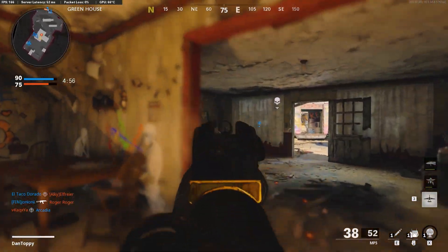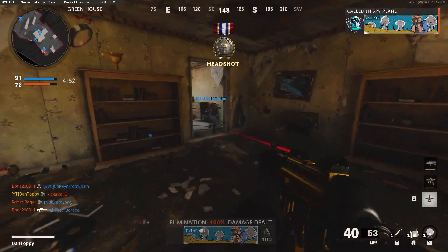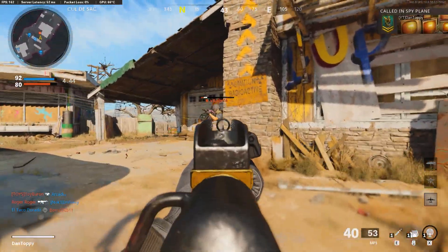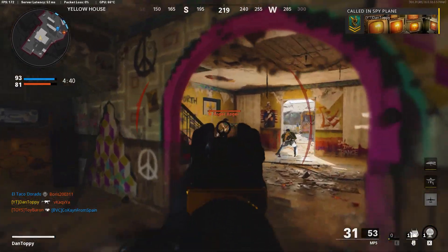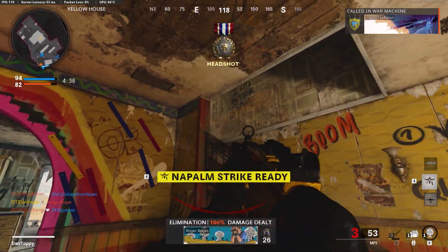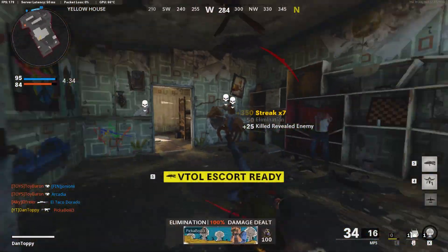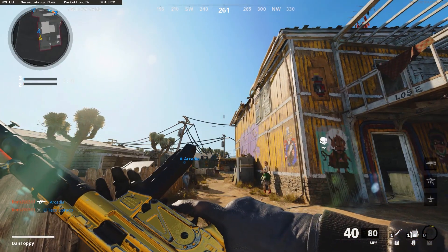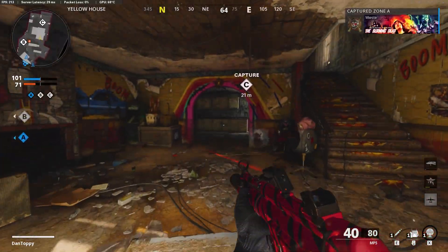Hello, I'm Dan Toppy and welcome back to Going For Gold, the series where I give you the quickest and easiest ways to earn the golden camos on your weapons in Call of Duty Cold War. In this series I give you help with the best classes to use, the best player styles to use, the best game modes to play in, and everything you need to do to earn the golden camos on your weapons in the quickest way possible. So in this video we're going to be covering the MP5 — it's the first SMG, one of the best SMGs in the game, even though it has recently been nerfed.